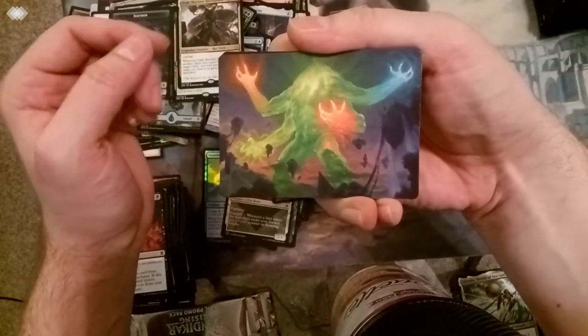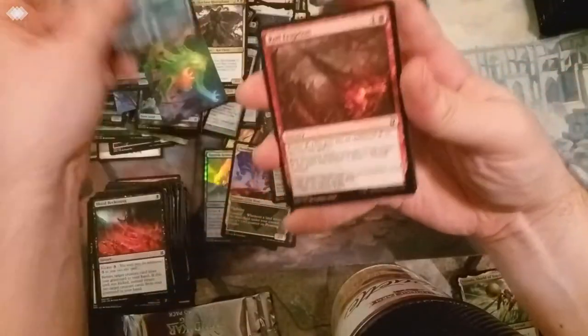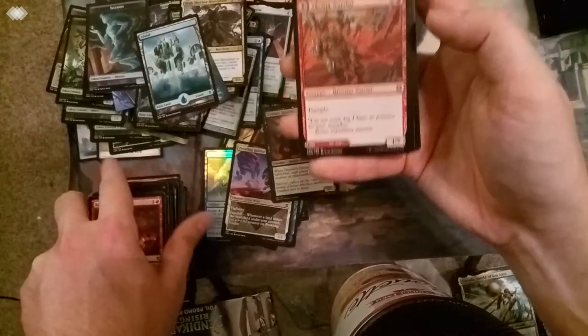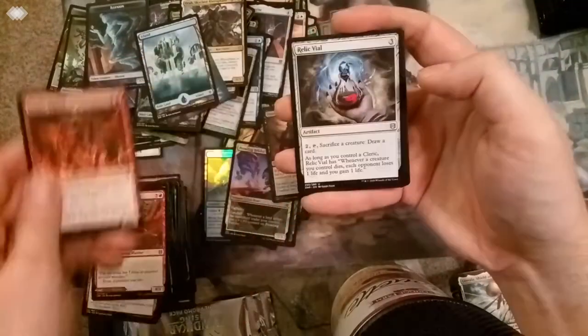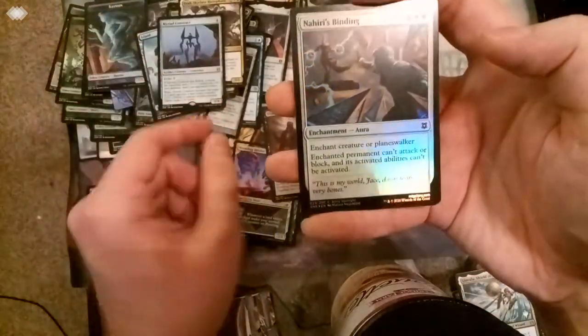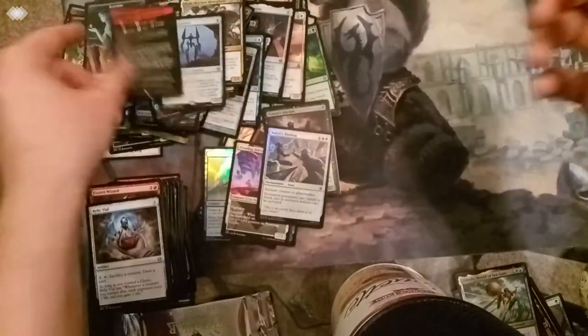Last stack of cards. Look at that Omnath art card - om nom nom nom. Island. Skip through the commons and uncommons here. We got the flip card - Akum Warrior. More commons and uncommons here. Rare is Myriad Construct - love that card. Foil - Nahiri's Binding. And then more Magic Minigames.